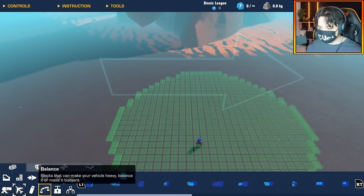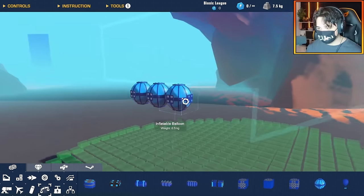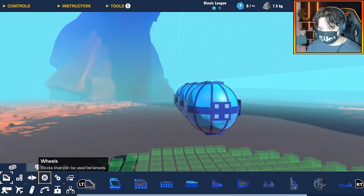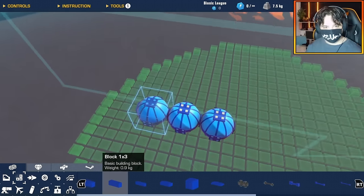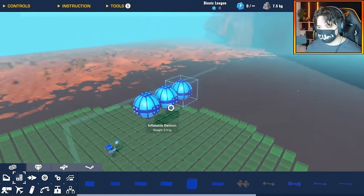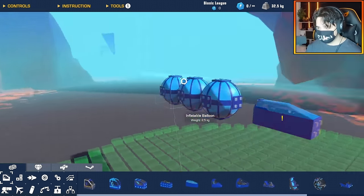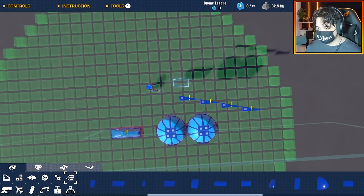First things I'm going to need is the balloons, and I'm not sure how many I'll need, so let's just put three down and work around it. Oh, they are so big — they're six by six! That's so awkward to work with. The question is: do I build around them to kind of shield them, or do I just leave them exposed and go for speed? Let's grab a seat — I'm essentially just going to build a cool looking jet around these balloons.